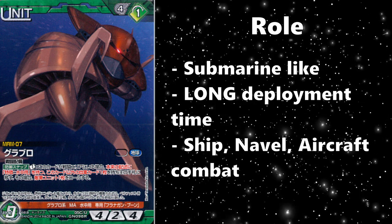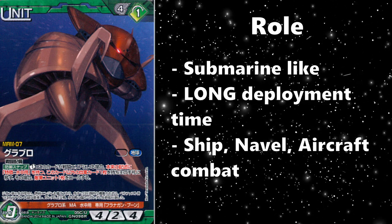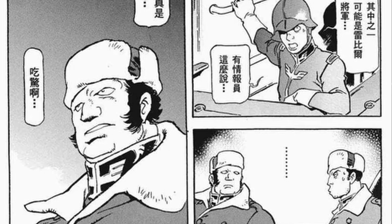The Grublo was designed for ship combat, naval ships, subs, and can even go after things in the air or at the shore. Its most notable role was in the original anime, where it was part of the Mad Angler group and piloted by Captain Flanagan Boone — sent by Char to attack the Gundam and White Base.